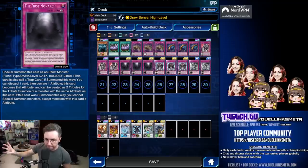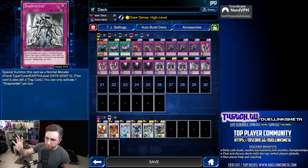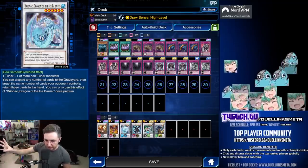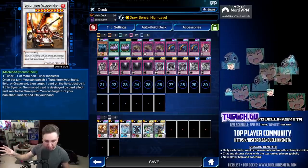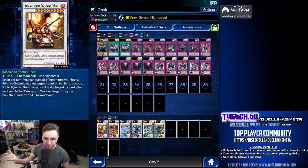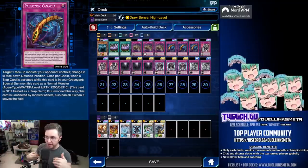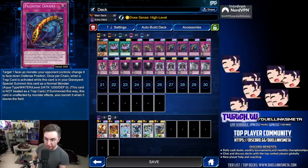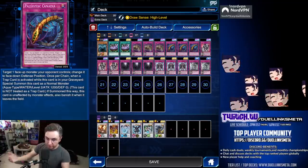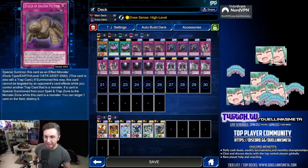Some extra spice in the deck: Shape Sister, a level two tuner — completely optional. We have extra deck cards we rarely use; if you want extra spice add them, otherwise take them out and use whatever extra deck monsters you have. Canadia is also quite optional — it's for flipping down cards, helping Obelisk stay on the field. It also summons itself from the grave not as a trap monster but as a monster, which helps for tribute summoning.